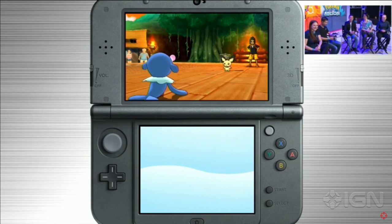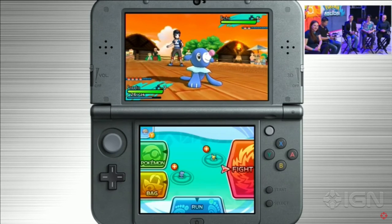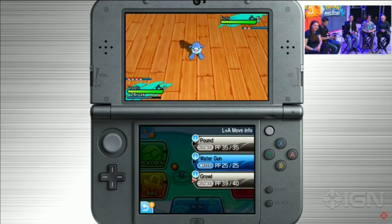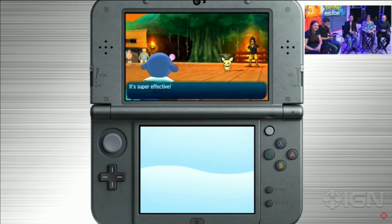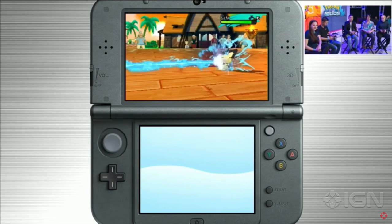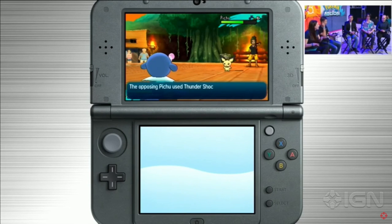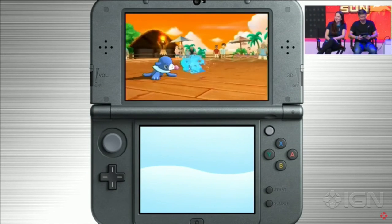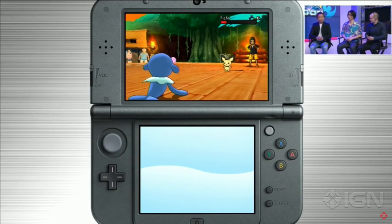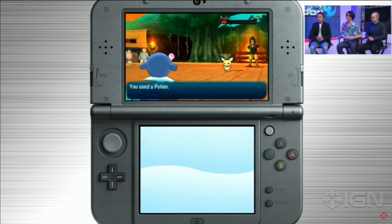So normal stat-decreasing moves - I think they're both exactly the same animation. The decreasing animation is different and you can actually see down here where its stats have been minused - yours has been minused in defense, his has been minused in attack - and you can see by what level they've been decreased. It doesn't show you what the actual stats have been decreased to, but it shows the level they've been decreased from. The fighting interface is kind of cool - it doesn't cover your whole screen anymore. I can't believe Water Gun does that much.